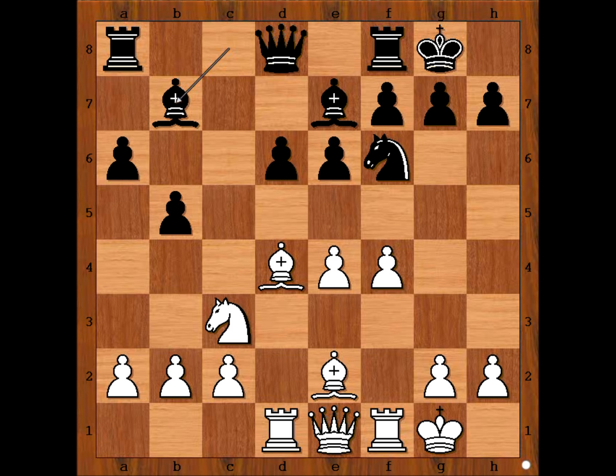Let's have a good look at this position. White exchanged the center pawn on d4 for a flank pawn on c5, and is intending e5, forcing the well-placed knight on f6 to go to a less favorable square. It looks good for white; however, this position is thought of as double-edged.